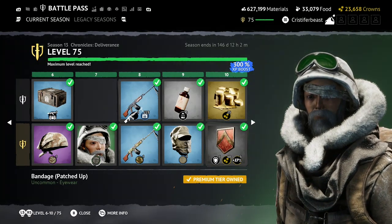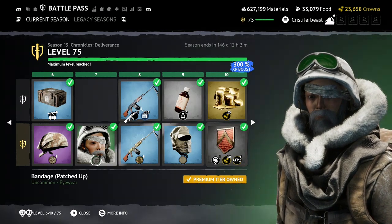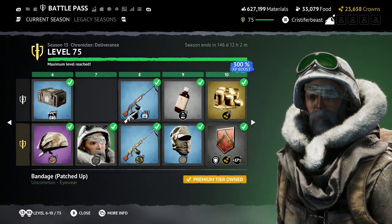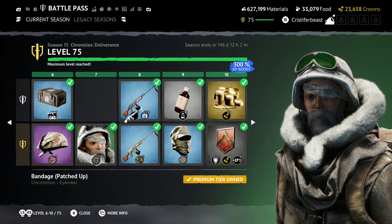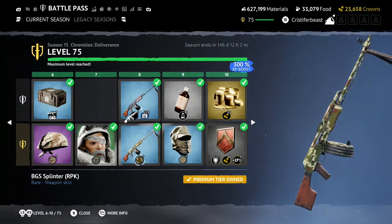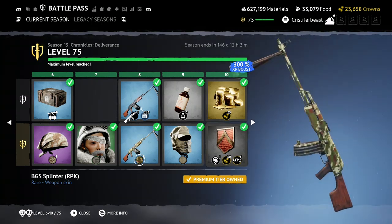From here we have an eye patch. As somebody who wears an eye patch for light sensitivity, I like this — it's nice and cute. In realistic practicality terms, I think it is a very nice cosmetic. It's definitely going to add to a lot of people's customization for creating characters that look more grungy. It's just well done. Moving from there, we got the BGS Splinter RPK — a very military camo-esque skin. I like it, it looks very nice, straight out of an Arma 3 type game, and I'm a fan of that.